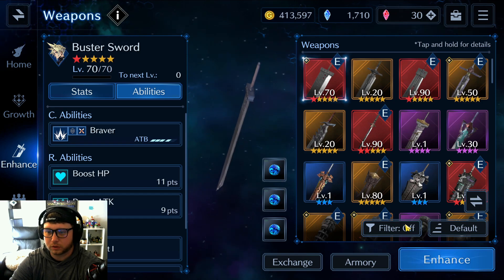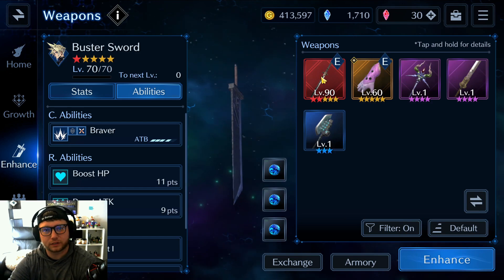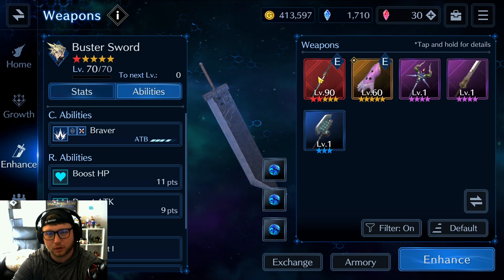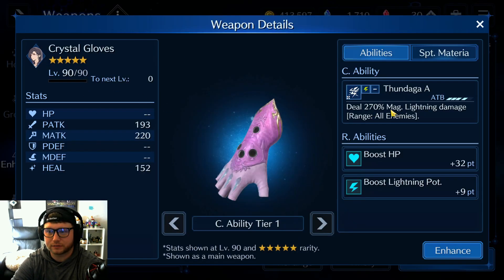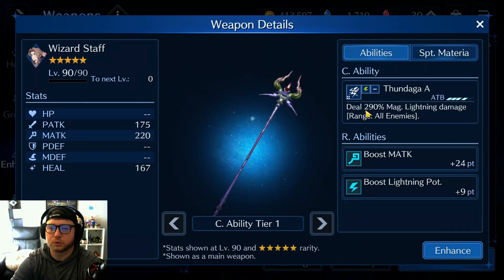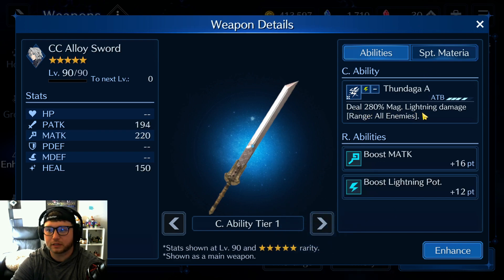I'm going to filter for electric weapons. I'm only bringing one lightning character — that's Cloud, because I have his Marasame at a high level. If you don't have Cloud's Marasame, other lightning options include the Crystal Gloves for Kifa, which deal 270 magic lightning damage to all enemies and boost lightning potency by nine points. There's also Eris's Wiser Staff at 290 AOE damage, boosting lightning potency and magic attack, and Sephiroth's CC Alloy Sword at 80% lightning damage to all enemies. AOE weapons come from pools; single-target elemental weapons come from summon battles.